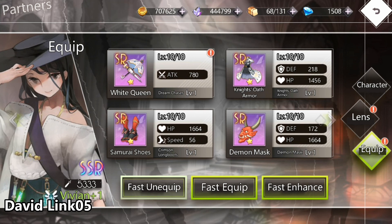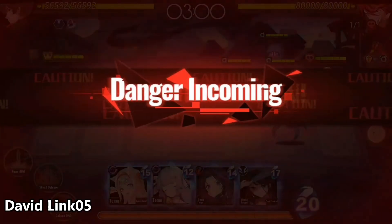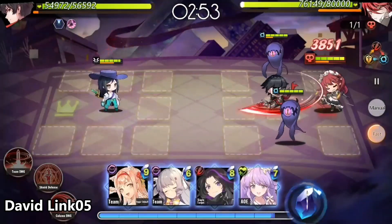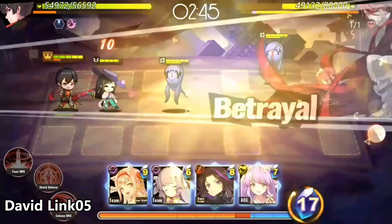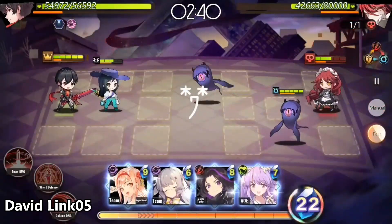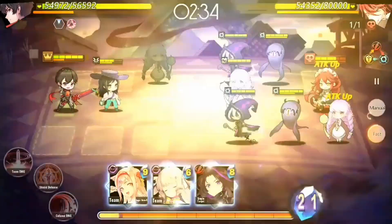Now let's check out some gameplay on how to use her. You want to start off with her always first. She will activate her 480% damage and increase defense by 50% for 3 turns, and at the same time it will reduce the cost of the characters in my hand by minus 6 of the original cost. I can pick any waifu I want from my hand and summon her, but the rest of the characters in my hand will go back to the original cost.